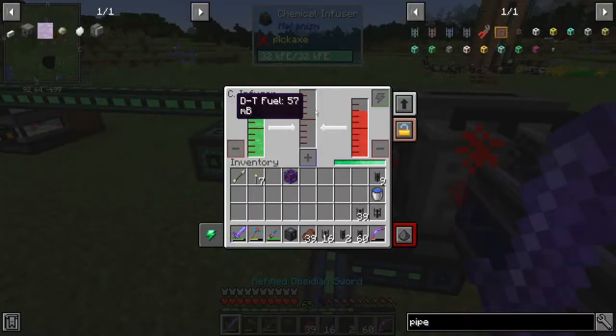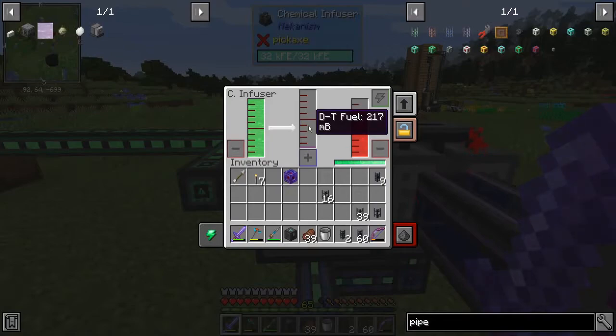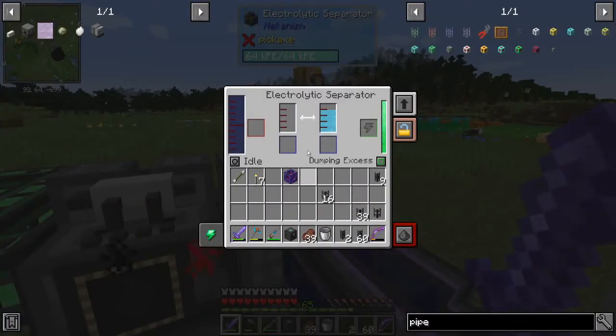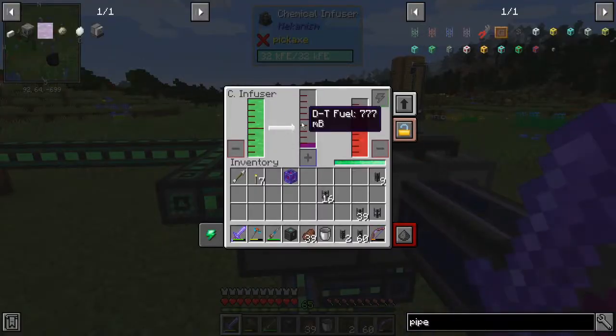And we're making DT fuel. Not terribly fast, mind you, but I'm not trying to power a fusion reactor with this, so I think we're okay. I don't think the system would be able to actually handle a fusion reactor anyway, although it's definitely running faster than the infuser can run. One pump's more than enough for one infuser.